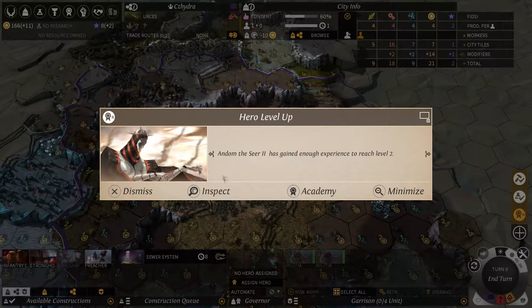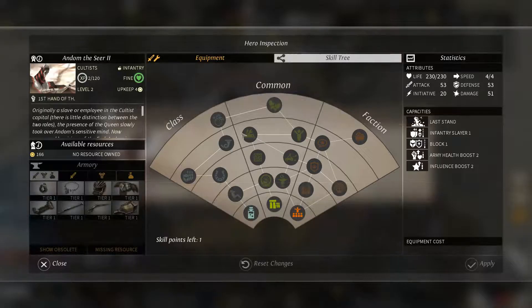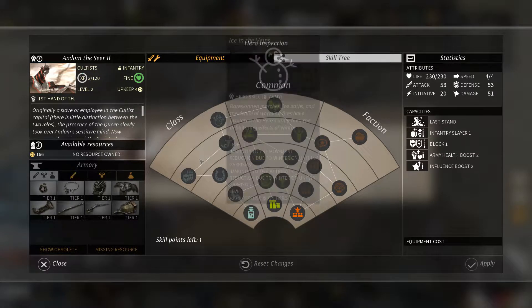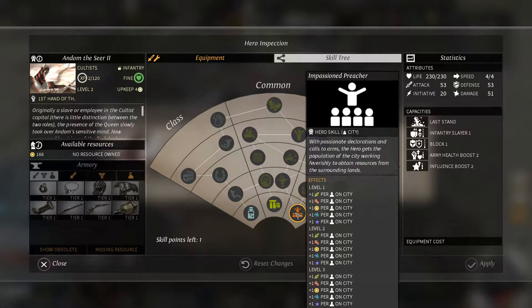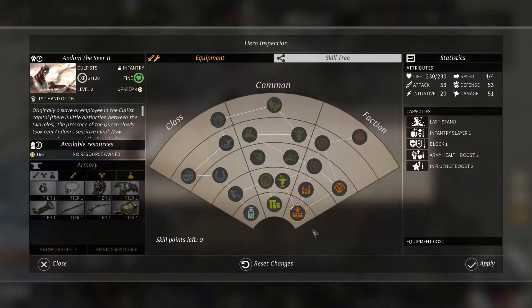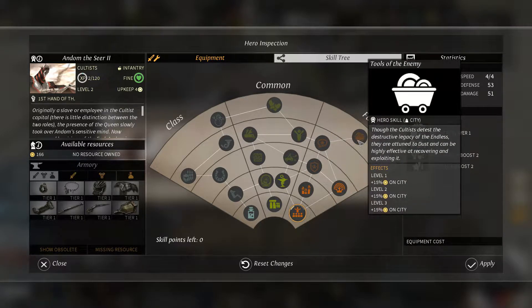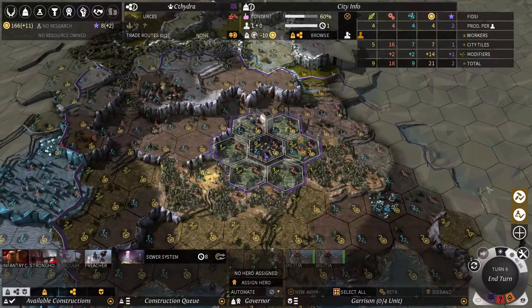Your heroes can level up and have a skill tree. This one is generally shared between each race and faction. There's a class one with defense, life, accessory slot, etc. If I set him to be a governor of the city, he will give bonuses to the city — science on the city, defense on units, influence on the city, and gold on the city. So he'll eventually be a governor for me.